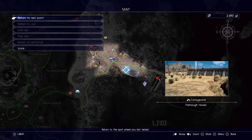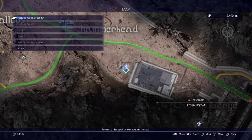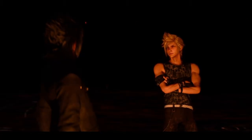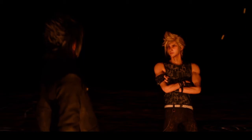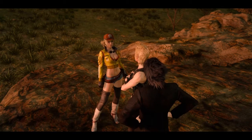Now the next side quest is a tour called Hollowed Hill of Hammerhead. To start it, you need to make camp in the area just southeast of the diner. During the night, Prompto will ask you for a favor. Follow him in the morning to have a quick chat with Cindy, and the quest is complete — extra 20 AP.